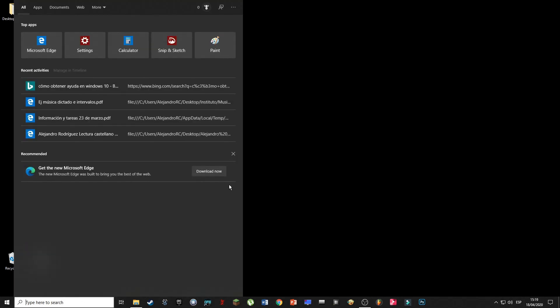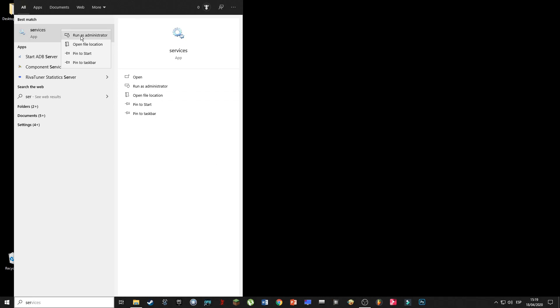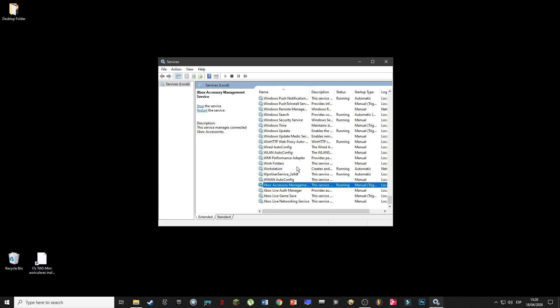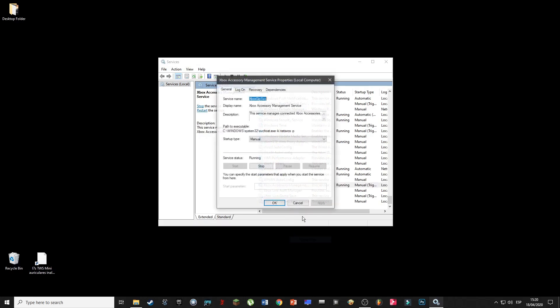In this step we are going to go to Services and run them as an administrator. We are going to disable Xbox services as well as Hyper-V services.